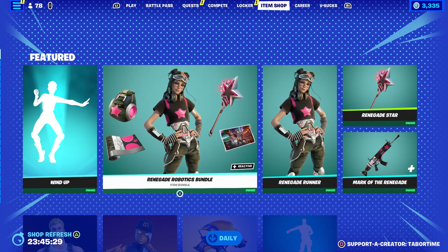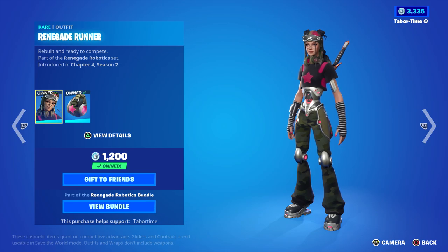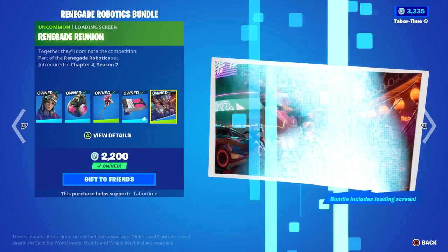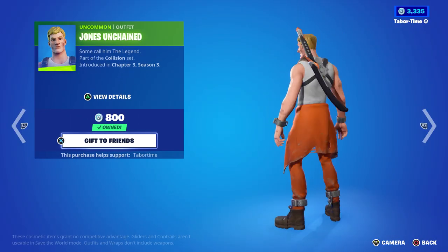Looks like the Renegade Robotics bundle is back. I love every renegade raider skin in the game, this one included. A lot of people didn't like it because she's robotic, but I thought it was pretty good. I really like the wrap as well, and if you buy the bundle you get a pretty clean loading screen. The Renegade Reunion — Jones Unchained makes a return at 800, pretty solid skin with a lot of good orange color scheme.